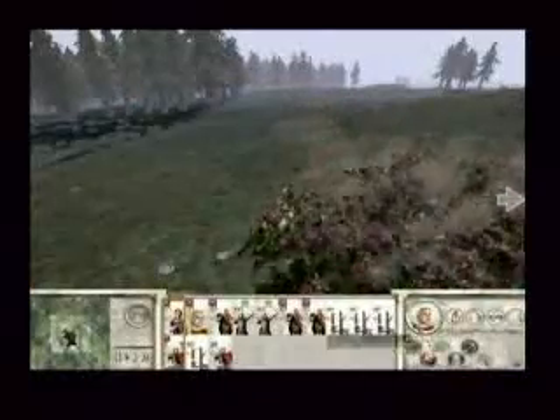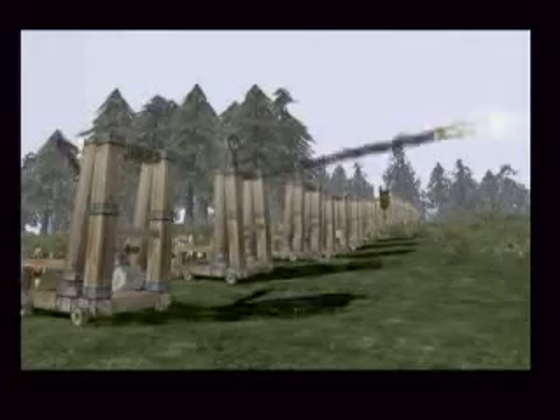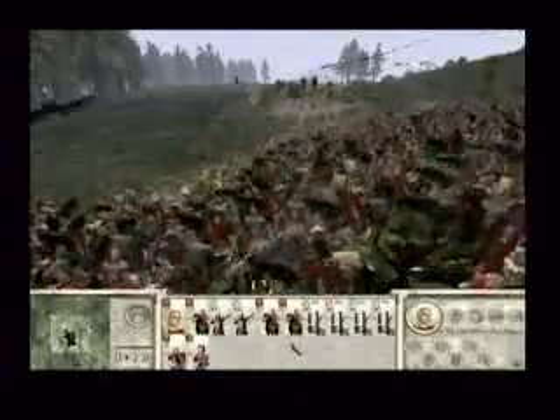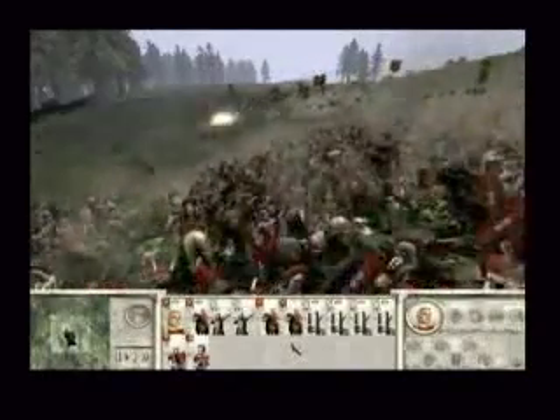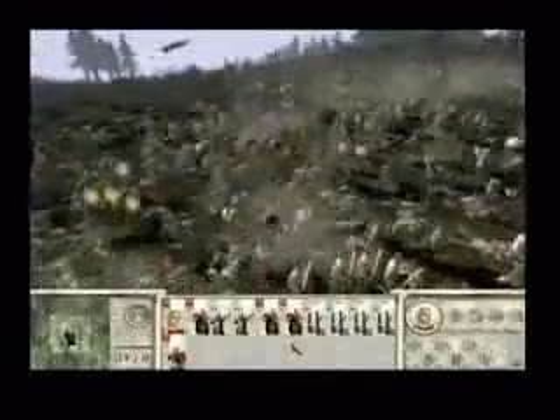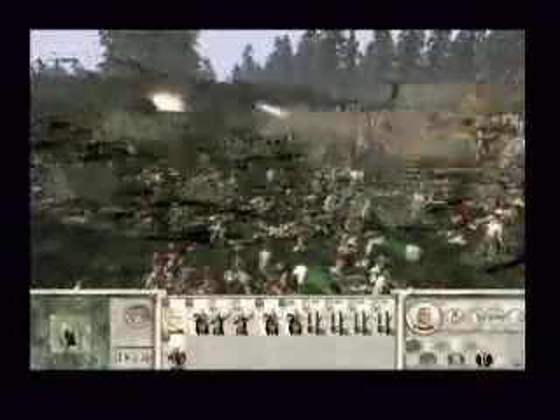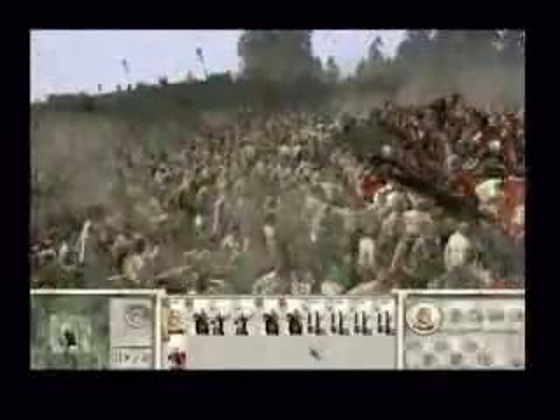Each of the units in Rome has a special function. For the Roman onagers, this special function enables flaming catapult rocks. Now that the battle has finished, you will notice that the campaign map is updated to reflect the result of the battle.